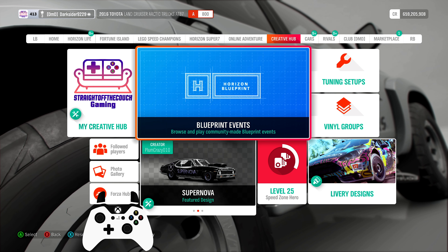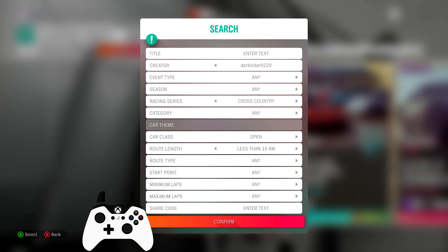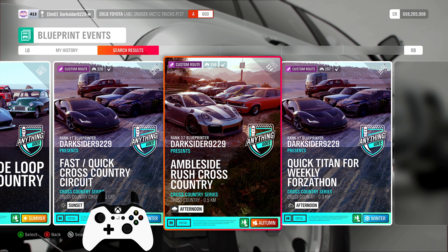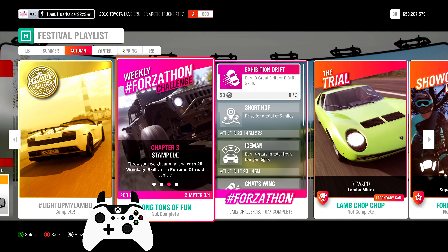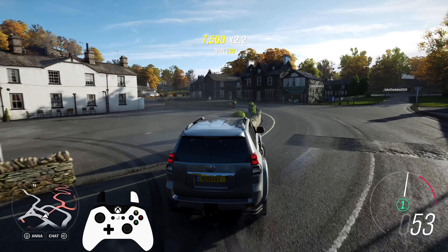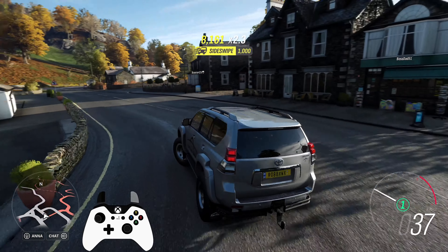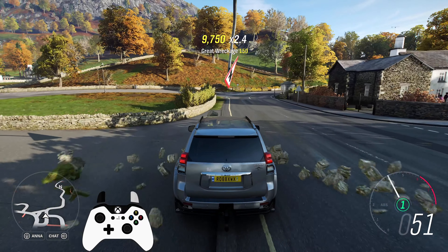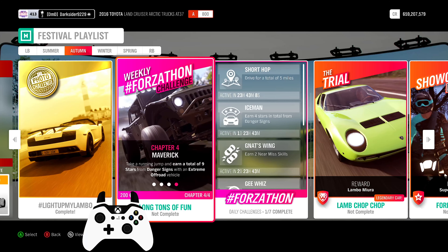For 15%, this week's Forzathon is Long Tons of Fun. You'll need an extreme off-road vehicle. There are many you can choose from, but the Toyota Arctic Trucks are among the cheapest in the auto show. Second, win 3 Cross Country Series events — this can be standard or blueprints, as well as circuit or sprint, since it doesn't specify.